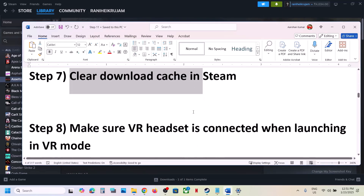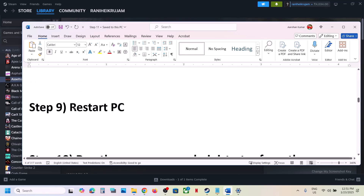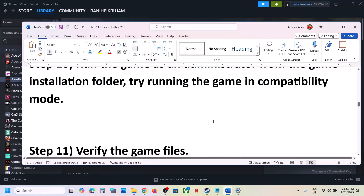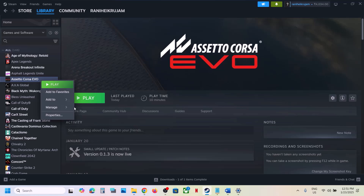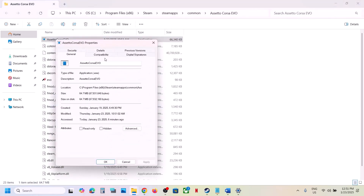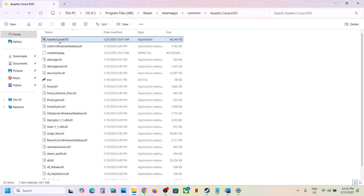If that's still not working, make sure your VR headset is disconnected if you were launching the game in VR mode. The next step is to restart your computer — simply restart once and then launch the game. If that doesn't work, run the game as administrator from the game installation folder. In Steam, right-click the game, select Manage, then Browse Local Files. Right-click the game exe file, select Properties, go to the Compatibility tab, and check the box that says Run this Program as an Administrator. Hit Apply, click OK, and launch the game.